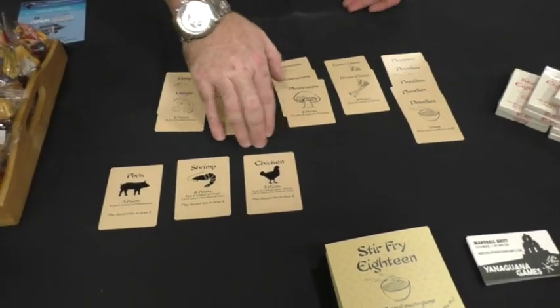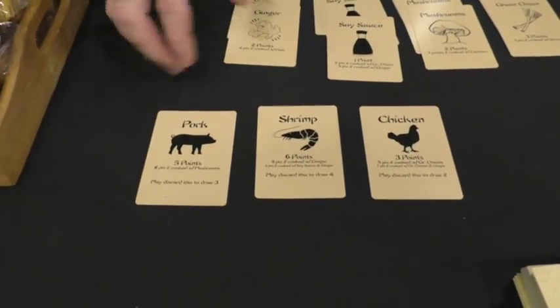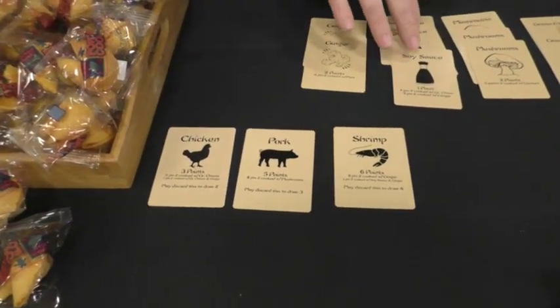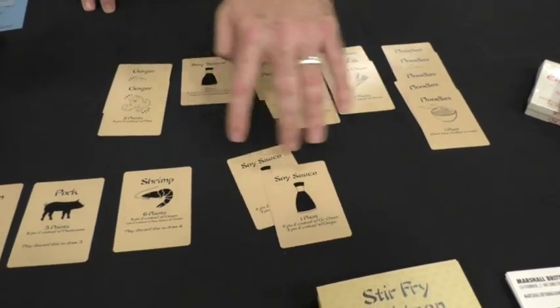These are the three protein cards. They're sort of the trump cards out of the entire group. You discard chicken, pork, or shrimp for two, three, or four cards, and then you can discard any pair to draw three cards from the top of the deck. You can do both of those once each turn.